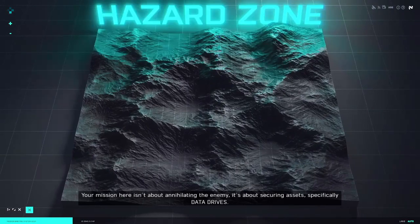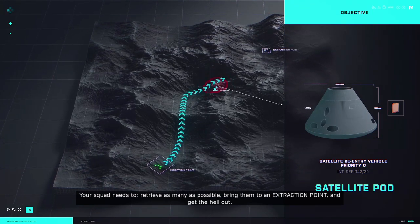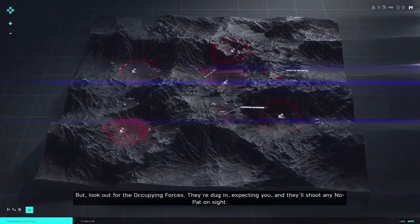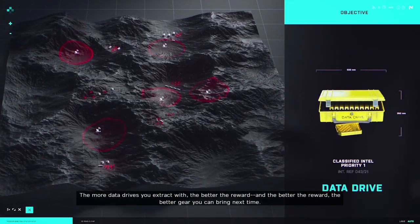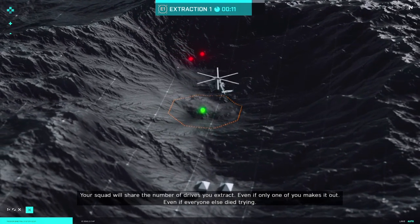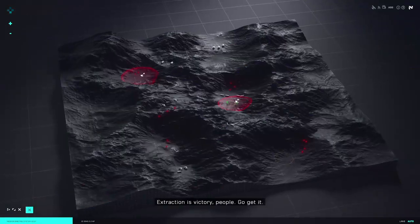Listen up — this gets tricky. Your mission isn't about annihilating the enemy, it's about securing assets — specifically data drives. Data drives are found inside satellite pods. Your squad needs to retrieve as many as possible, bring them to an extraction point and get out. The assets could be anywhere — out in the open, stashed in a building, or already in the enemy's pack. You can grab those too. Watch out for occupying forces — they're dug in and expecting you. The more data drives you extract, the better the reward, and the better the reward, the better gear you can bring next time. Strategize with your squad — play it stealthy or go all out. Your squad shares the number of drives you extract even if only one of you makes it out. Keep your eye on the time remaining in the extraction window and hustle when you get the call for final extraction. Extraction is victory — go get it!